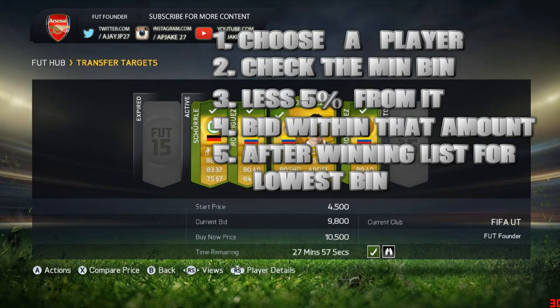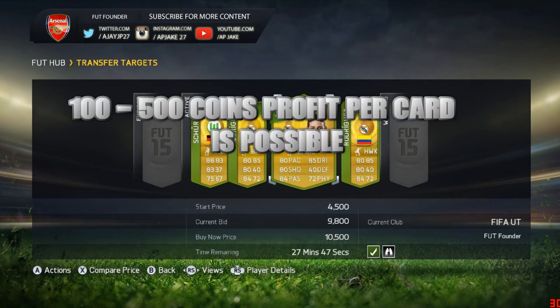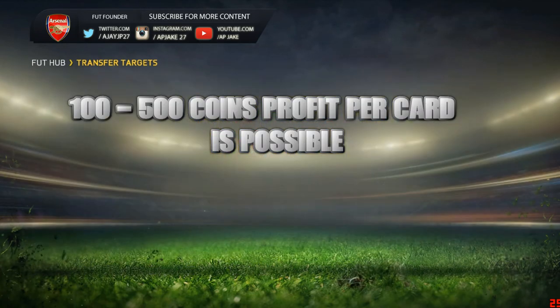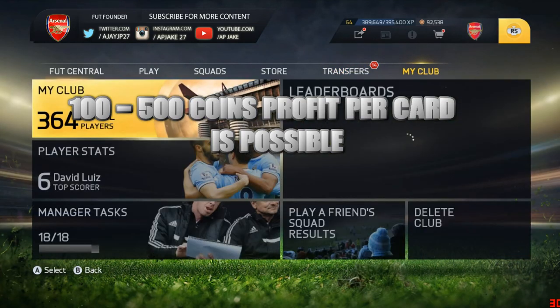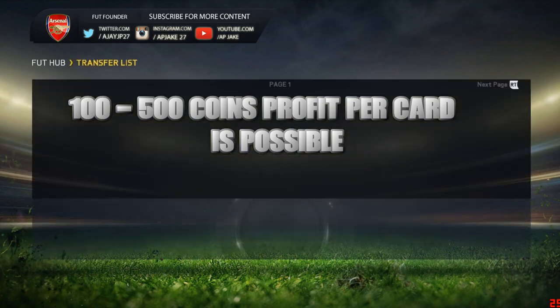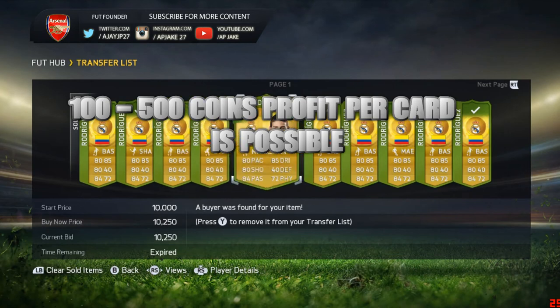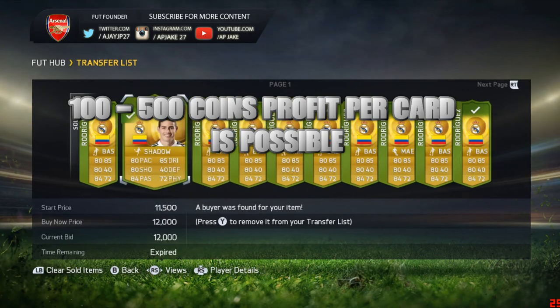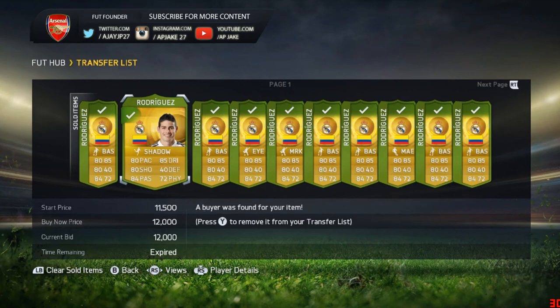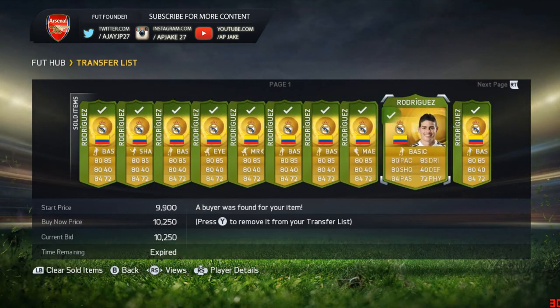Once you get these on bidding, it might take some effort because there are many people going for the same method — it's a fairly simple and well-known method. You have to be very careful bidding these players. Once you win them, put them up for sale and they go immediately. Look at those — one sold for 10,500, one for 12,000 because it had a shadow style boost, and the rest around 10,000, right in the 10,700 range — about 10k.